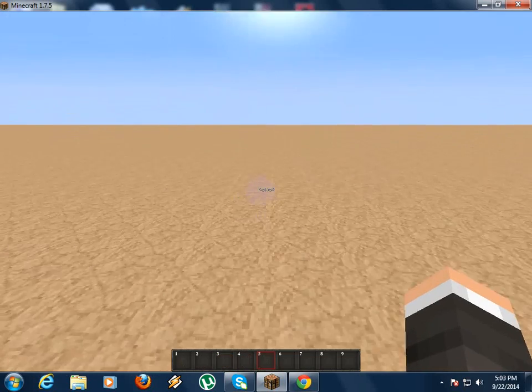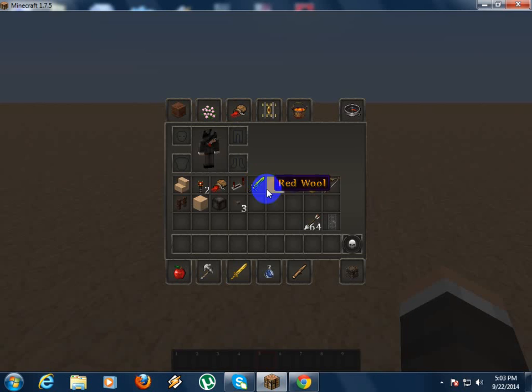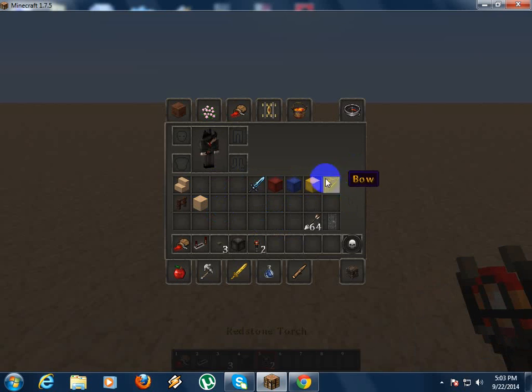And now we are in the tutorial. We're gonna need redstone, redstone repeater, button, redstone lamp, redstone torch, and iron door.